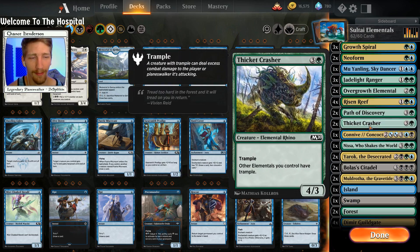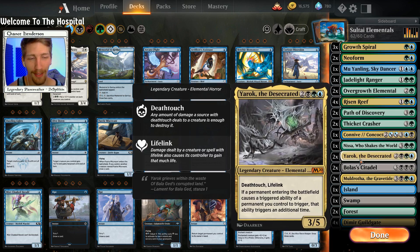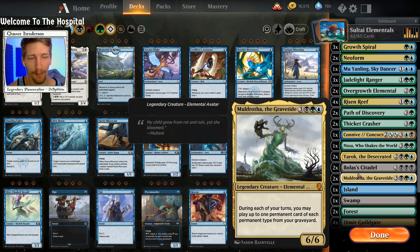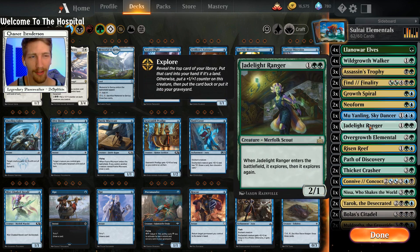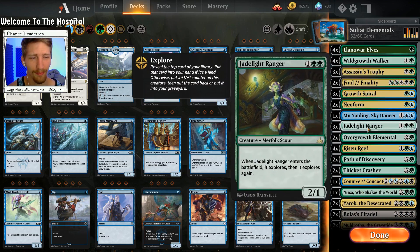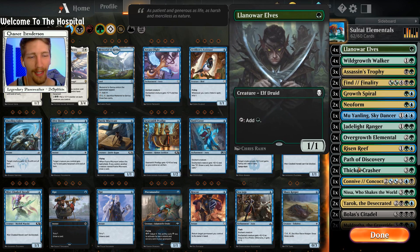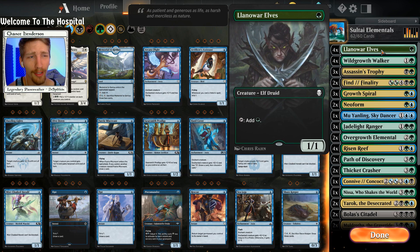It's like a Sultai reanimate deck. Thicket Crasher — I know people see that and think 'this is not a good deck,' but bear with me. We do have Yarok and we'll draw the fun stuff. We have Bolas's Citadel. Thicket Crasher is really just in here because of the Elemental synergy. Past that, you could just run more of the Elementals you already have instead of Thicket Crasher, but I'm trying to showcase some new cards.